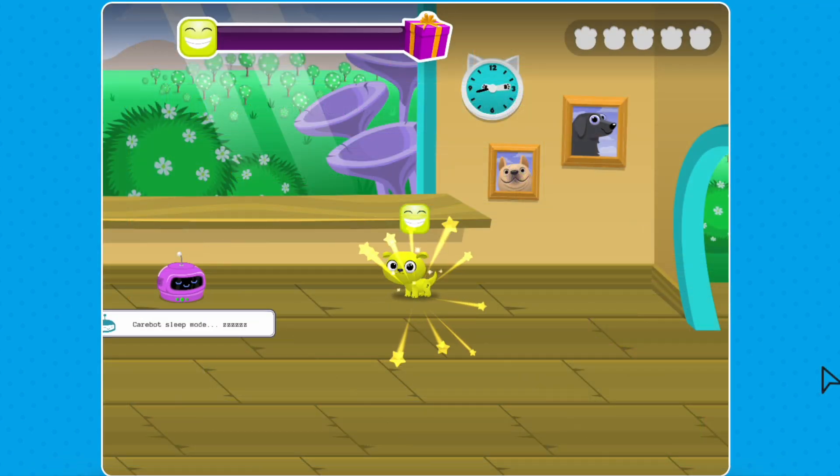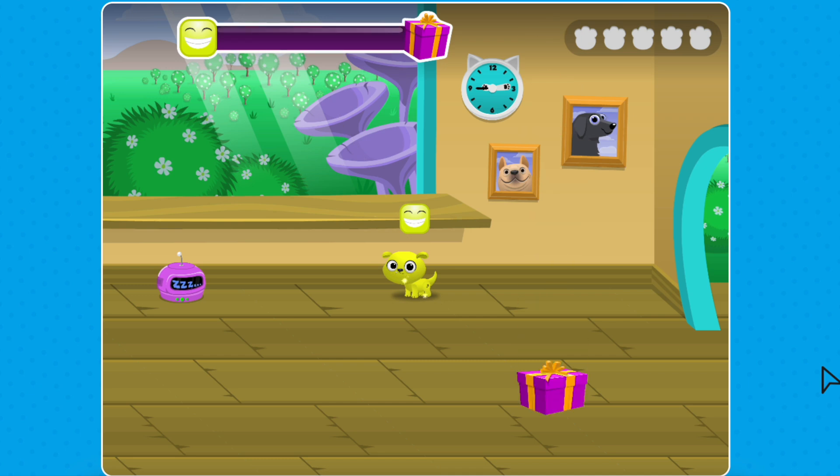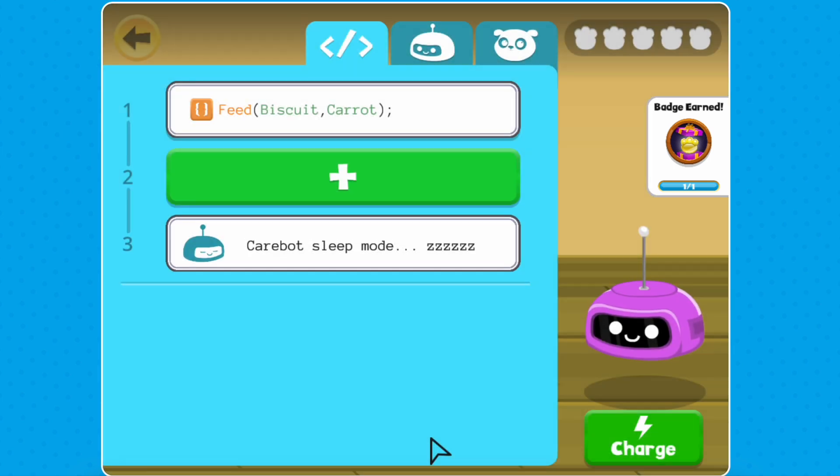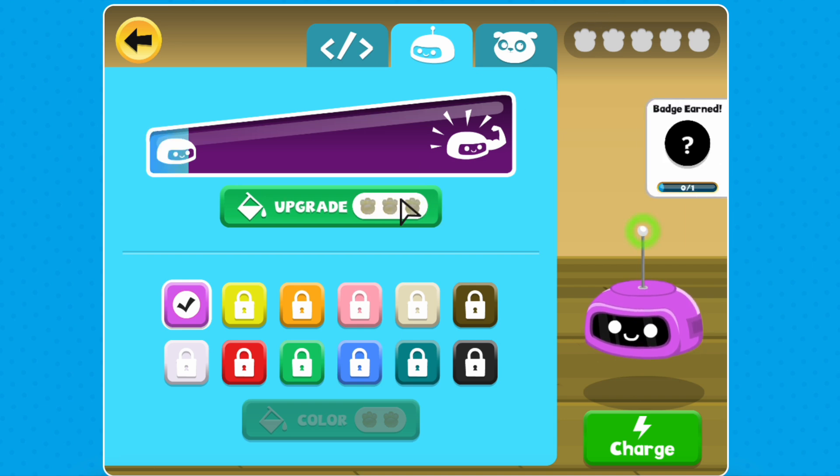As you and your CareBot take care of your pet, you'll earn rewards. Look out for gifts with paw prints for keeping your pet happy. You'll be in charge of deciding the best way to spend these rewards. Will you click on your CareBot to add more lines of code, upgrade the speed of it, or change its color?